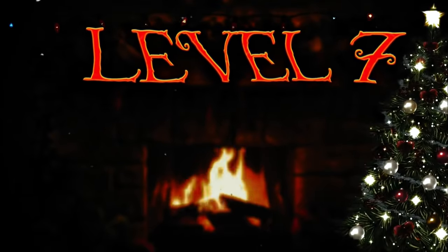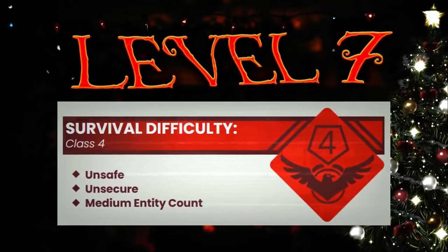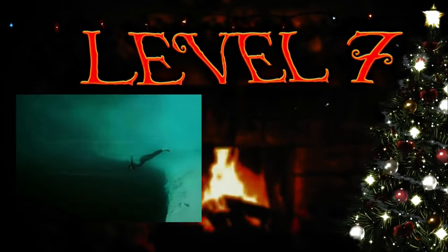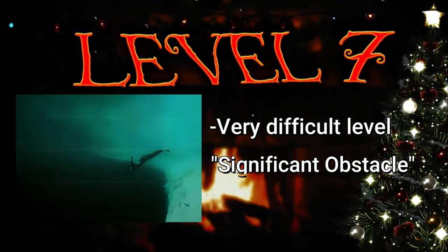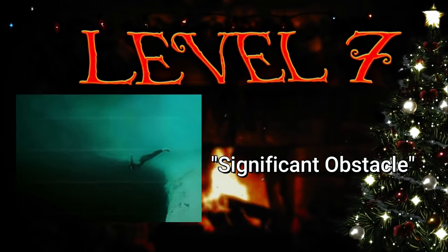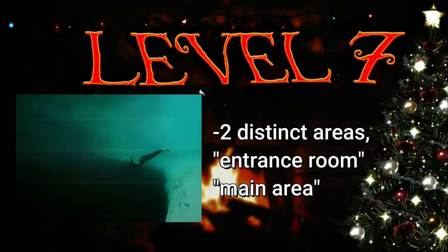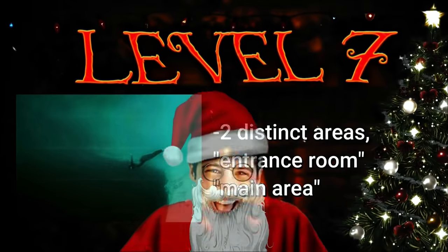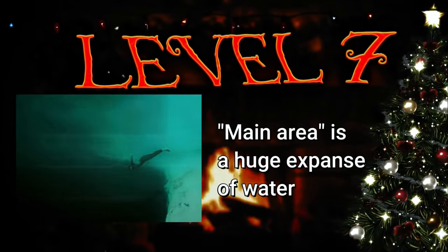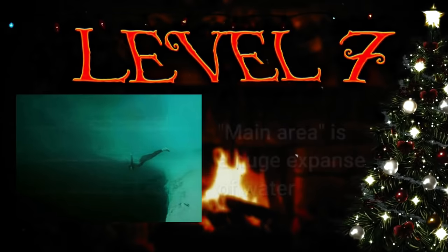Level 7 of the backrooms, aka level Thalassophobia, is classified as class 4 and is unsafe, unsecure, and has a medium entity count. This level is very difficult to get through and is said to be a significant obstacle to the exploration of level 8 and further on. Not much is known about level 7 and not too many people have even explored it, but what is known is that the level is made up of two distinct areas: the entrance area and the main area. The main area is pretty much a huge expanse of water, similar to the ocean in real life, except this goes straight down to get to the different parts.